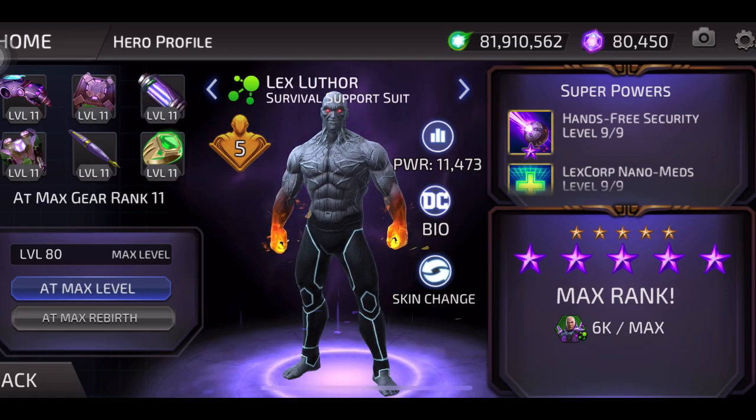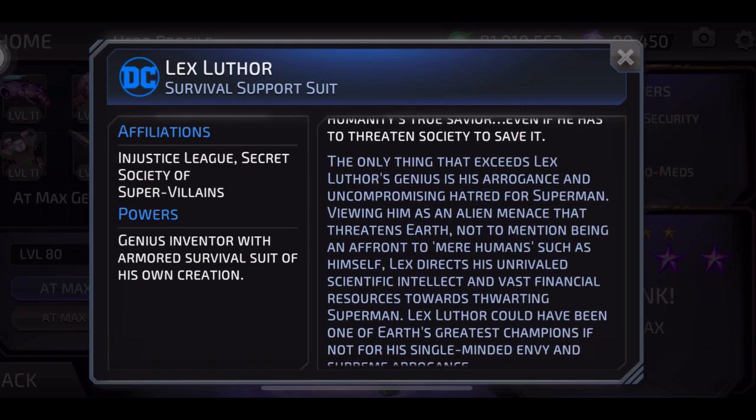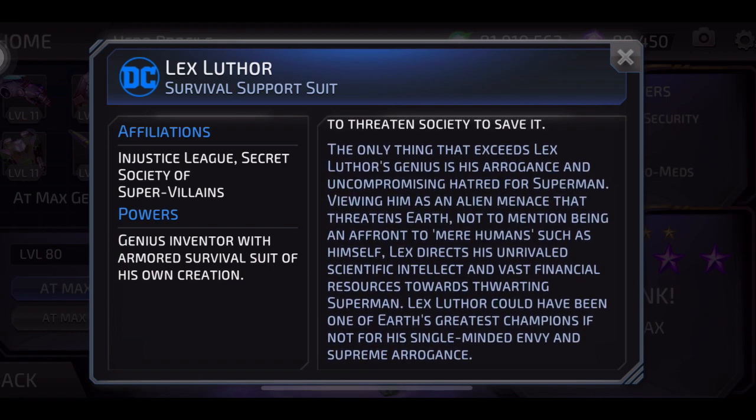Next, goofy-looking Lex — affiliations: Injustice League, Secret Society of Supervillains. Powers: genius inventor with armored survival suit of his own creation. Genius businessman, inventor, and scientist Lex Luthor sees himself as humanity's true savior. The only thing that exceeds his genius is his arrogance and uncompromising hatred for Superman, viewing him as an alien menace. Lex directs his scientific intellect and vast financial resources towards thwarting Superman. He could have been one of Earth's greatest champions if not for his single-minded envy and supreme arrogance.